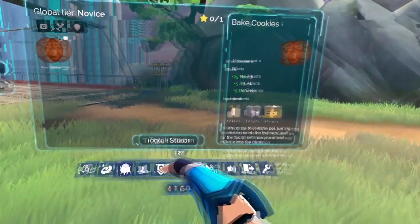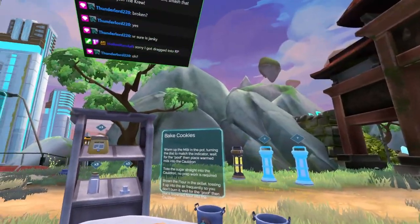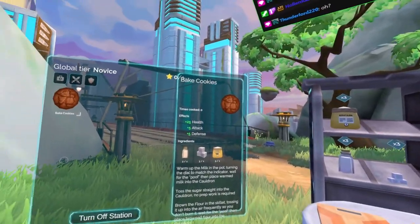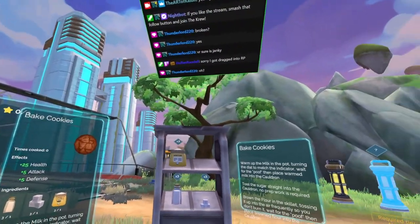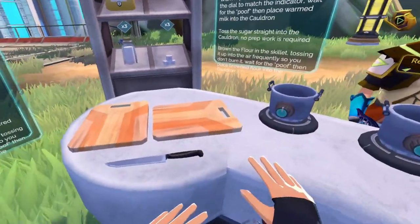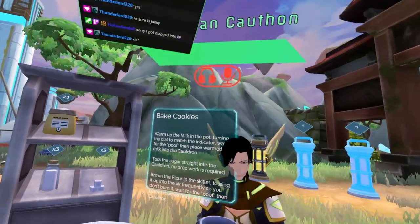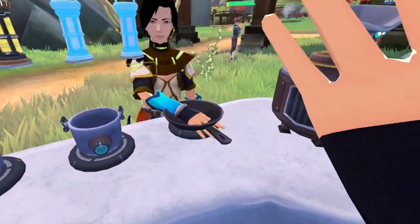Novice crafter toggle station. Check this out. You asked about crafting? Baked cookies. So food is actually going to give you a buff and stuff. I can place down my crafting station here. Got a knife and everything. This is kind of cool.